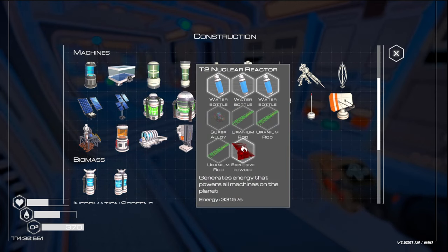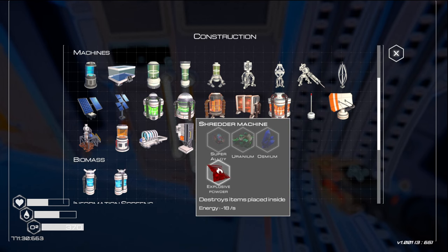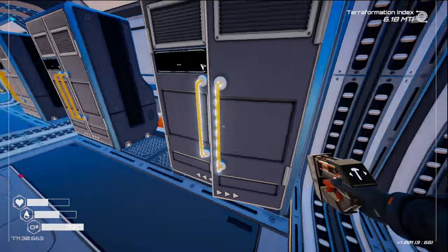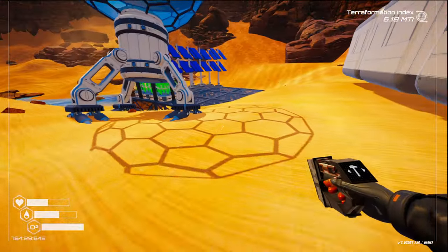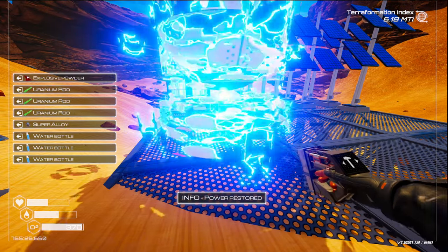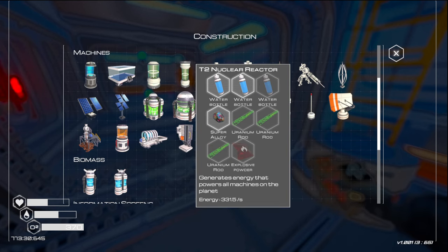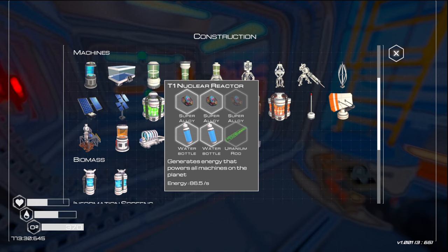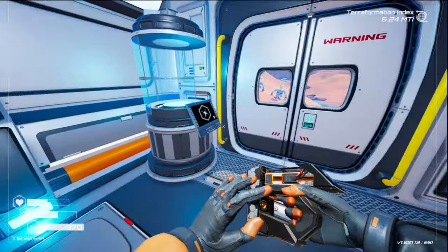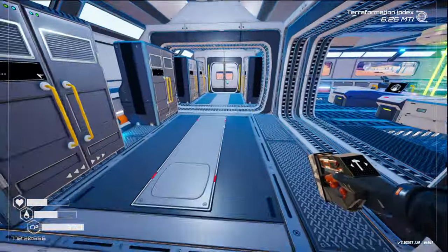The other part of that is the iridium rods — there's two of them. And I think we get the super alloy back. We need that aluminum too. We can do that effectively because the T2 nuclear reactor has 331 power, and this only has 86. So three of these makes one of these, and I don't have three of them left because we still have not gone to get a serious amount of uranium.